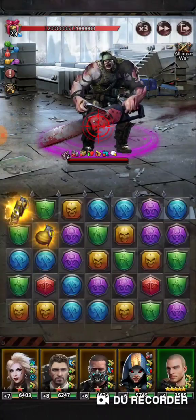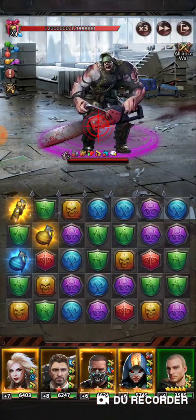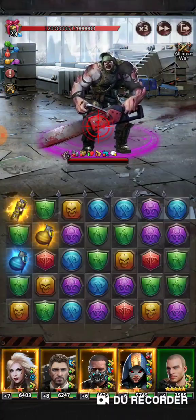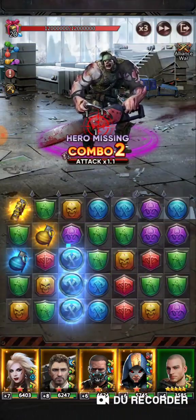Maybe do a mini domino effect here. One more yellow should light up Lady M. I really don't want to waste any more yellows, so I'm going to go ahead and just do that.